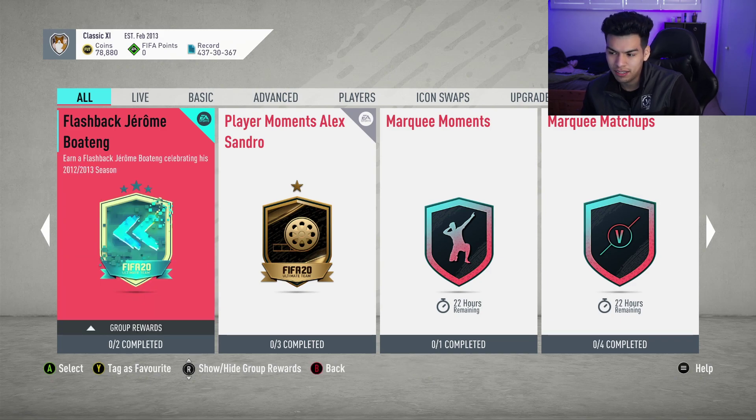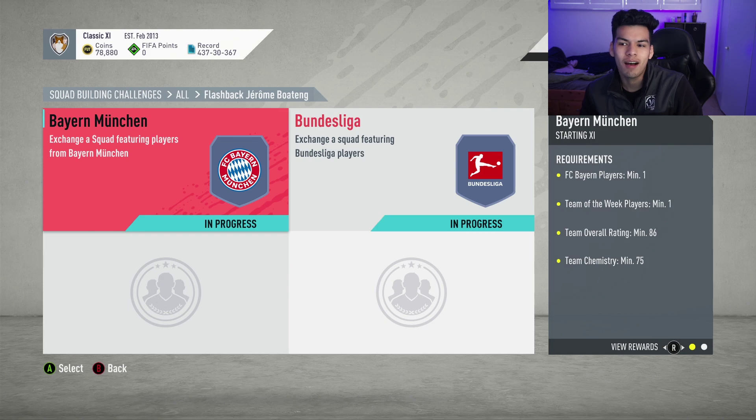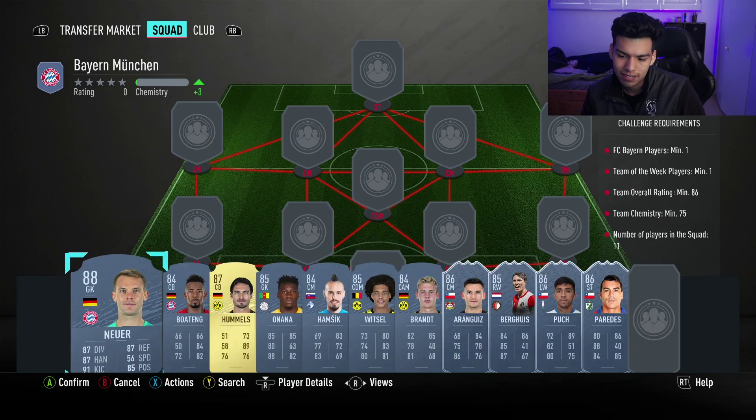Maybe a Flashback Manuel Neuer — that's a nice link there as well. But he's unfortunately gone obviously after Team of the Year, so unless you have him, whatever. It's an 86 and an 87 rated squad, honestly very fair in my opinion from EA to make this guy 310,000 coins. Drop a like — 70 likes would be dope to see. Let's get into this.